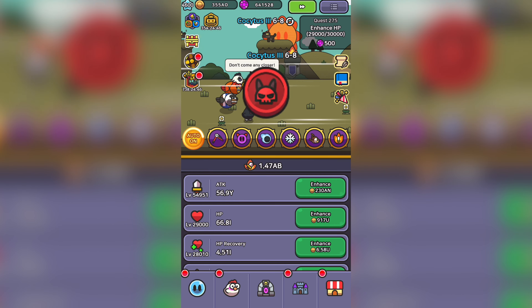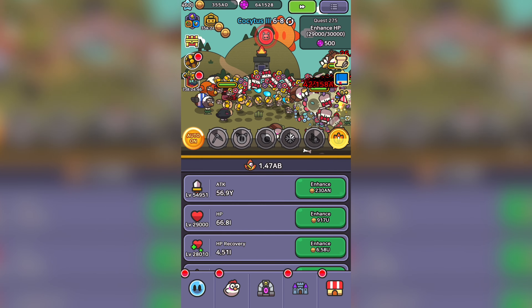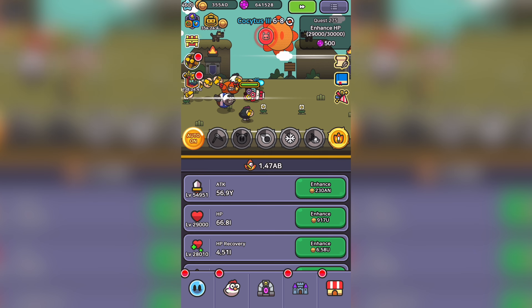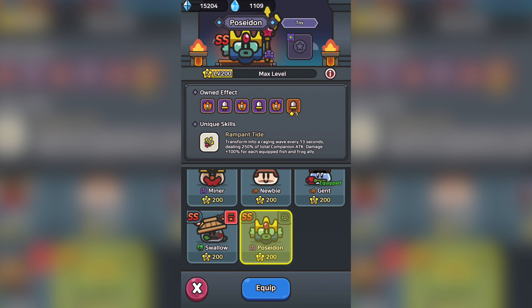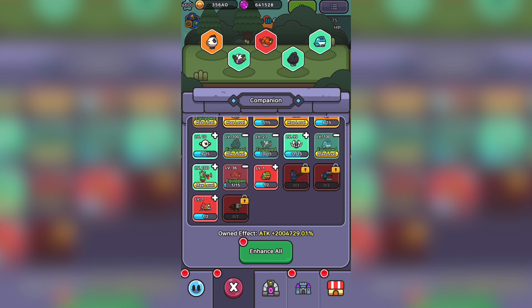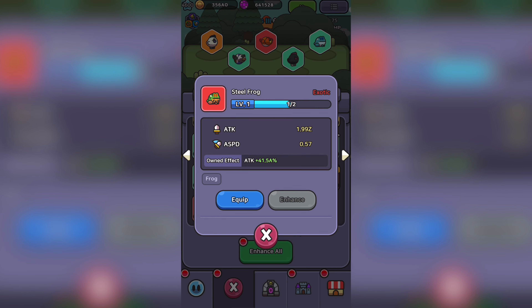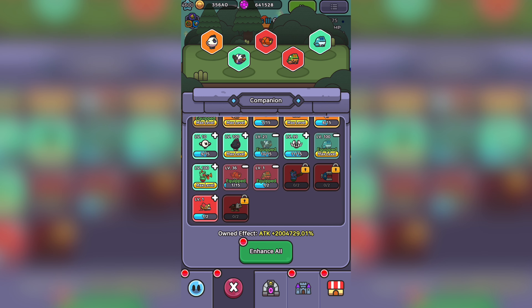The Sage Boss was absolutely melted down in comparison, dropping the Sage Boss' health to 55.4 AD. When we consider the Sage Boss' health starting at 173 AD, this would result in a 33% damage difference between the two slimes. Now, I know what you're thinking — the comparison was obviously unfair because Poseidon needs Frog and Fish as our companions for him to properly scale his skill damage. Well, you do have a good point, so let's test that out.